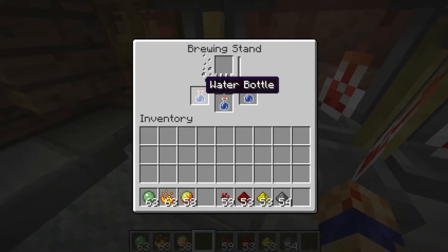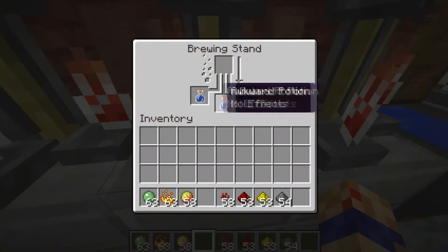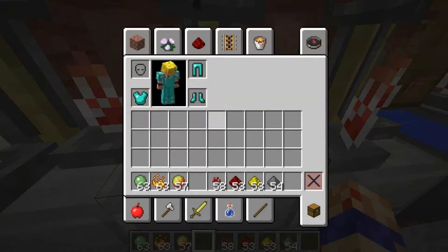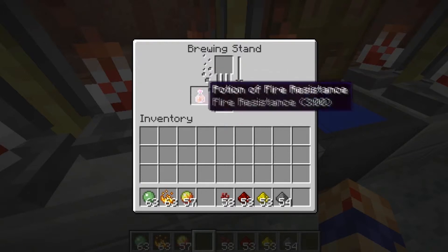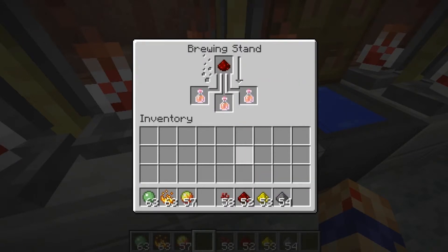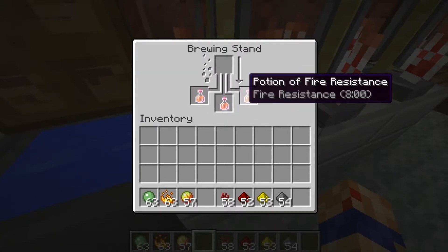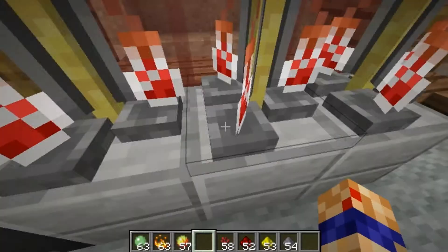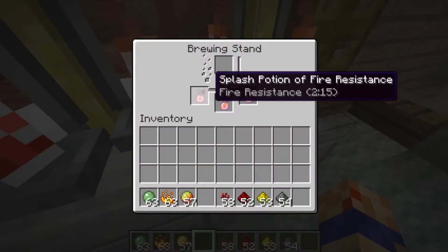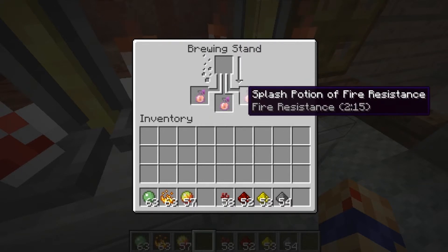Here's a full walkthrough from scratch: water bottles plus nether wart gives you awkward potions, then drop in your magma cream to get fire resistance potions. Add redstone to get eight-minute fire resistance potions. Note that adding glowstone does nothing here. However, if you add gunpowder you'll get fire resistance splash potions, which are great for emergencies.